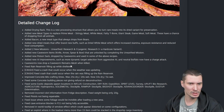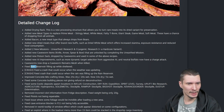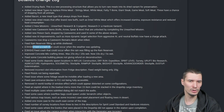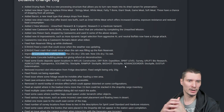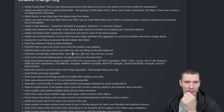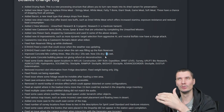Caveworms now drop caveworm remains mesh when killed. Fixed rain reservoir filling up when sheltered. Fixed crash that can occur when the weather was updating — yes, when the storm kicks in the game sometimes just crashes. Also fixed a crash that occurs when rain was filling the rain reservoir. Fixed concrete mixing crafting times: previously it was 25 seconds without water and 20 with. Now it's down to 10 and 5, so with water it's four times faster. They had it mixed up; now it's back to how it was previously — the mixer is not a problem anymore.